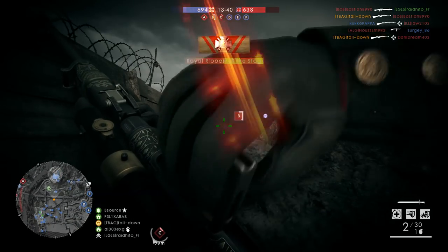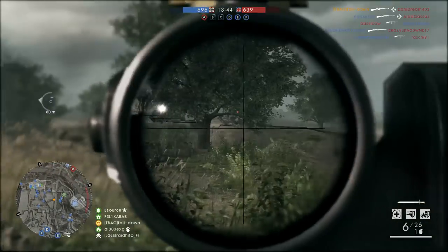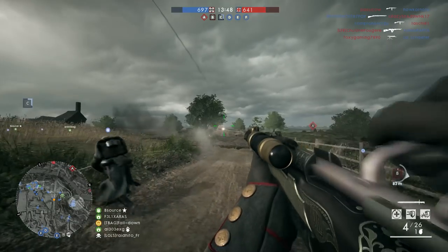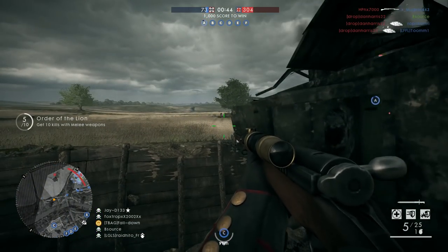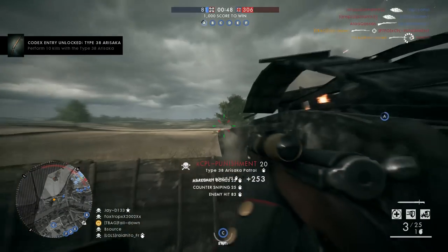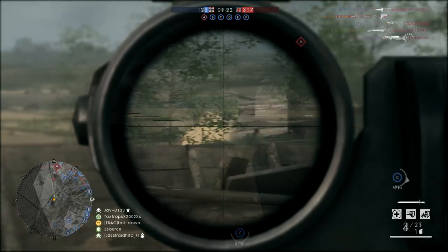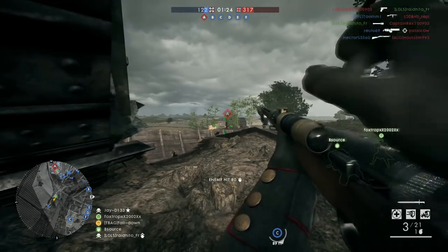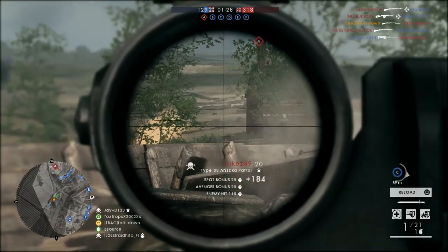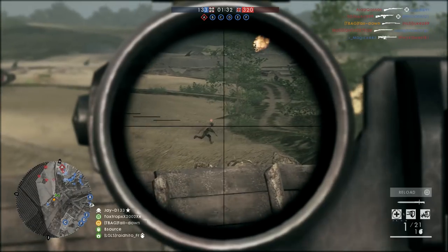Another variant is the Ross Mark III Infantry — it's the exact same as the Ross Mark III but without a scope, so all the people who love sniping with iron sights will love this new addition. And last but not least, the Arisaka Patrol — basically the Arisaka but with a scope. Even though it has a scope, the re-chambering animation is extremely fast, so you can get those crazy kill chains with this sniper rifle. All in all it's just a cool addition.